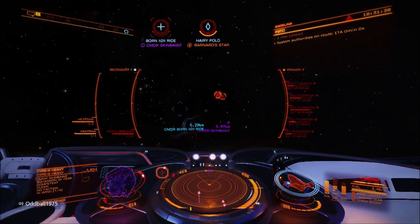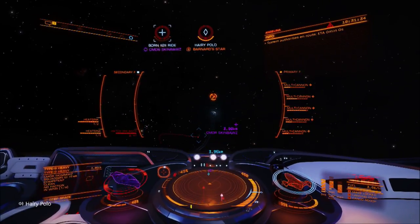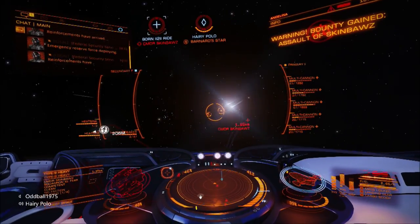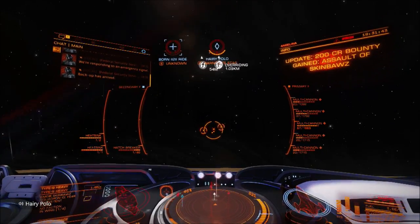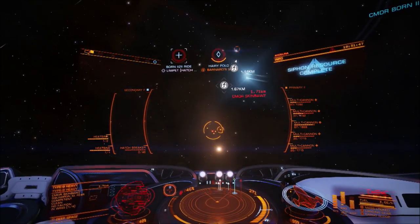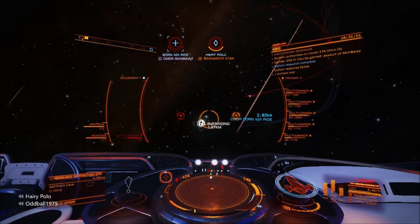I'm working on prismatic shields - bi-weaves are the weak ones. I'm working on my prismatic shields as we speak. I've just switched power play to now work on my prismatic shields, so soon my cutter shields will be even stronger.